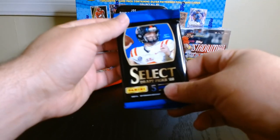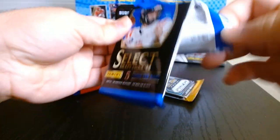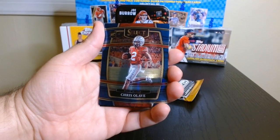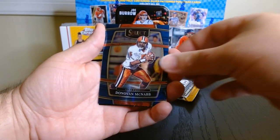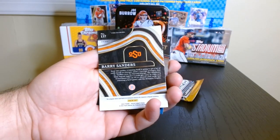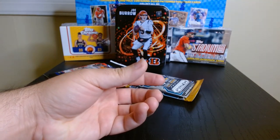Let's open the other Select Draft Picks 2022. I love Select. Like I said, I rarely get anything great — I got an auto last week, but rarely anything that good. Okay, there we go. Chris Olave. Kyle Hamilton. Donovan McNabb. We got one of those lasers — a red laser of Barry Sanders. And Christian McCaffrey, who will be in the Super Bowl. Good to go.